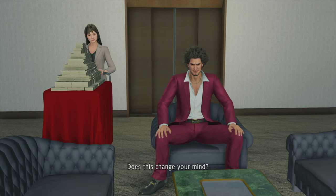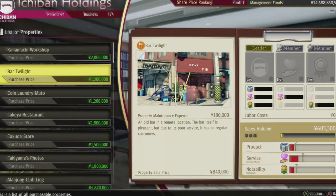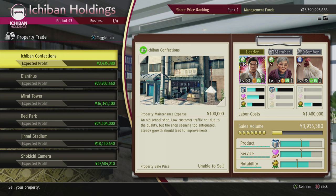Tip number one: knowing what the most profitable properties are. Each rank opens up more properties that you can invest in, but as there are so many, it can be hard to know which ones are potentially the best ones to sink your money into. For rank 200 all the way to rank 151, my advice is potentially just sticking with the first investment, which is Ichiban Confections, and pretty much maxing out all of its stats.